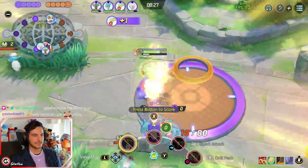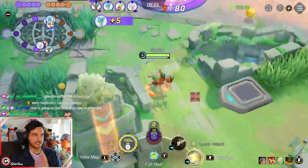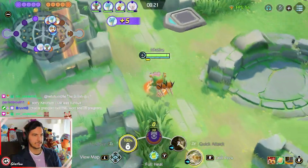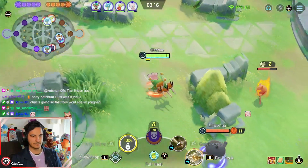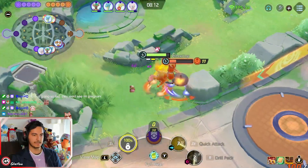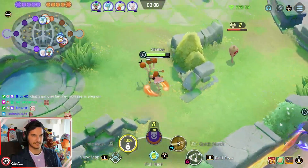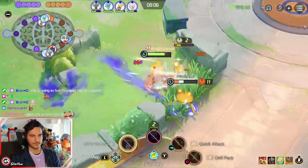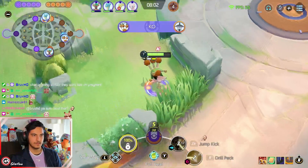When you play Dodrio in the jungle you have two options: you can take your jungle and play slow to get level 9, or you invade the enemy jungler. Invading is the better option if he doesn't have Red Buff anymore. Dodrio has really high kill pressure because Drillpick does so much damage — I think they need to nerf this Pokémon, that's a bit too much damage.